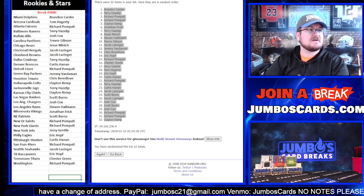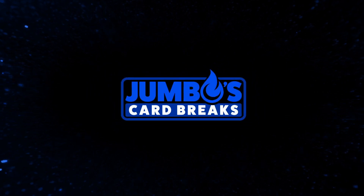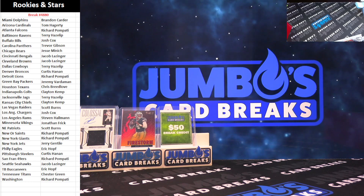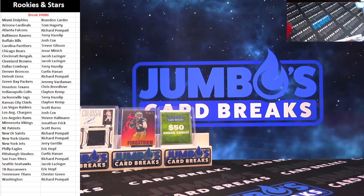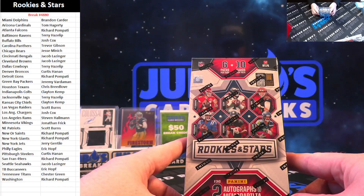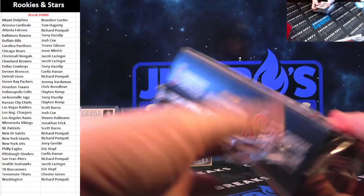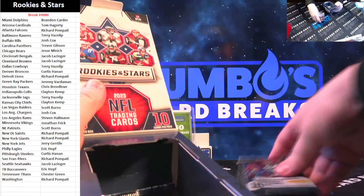Dolphins didn't sort — rep top rookies and stars, good luck, here we go. Rookies and Stars, absolutely loved this product last year. Good luck, Rookies and Stars, here we go. 48-80 again, take your spots. I think the next open Rookies and Stars is 48-83 — grab your spots.